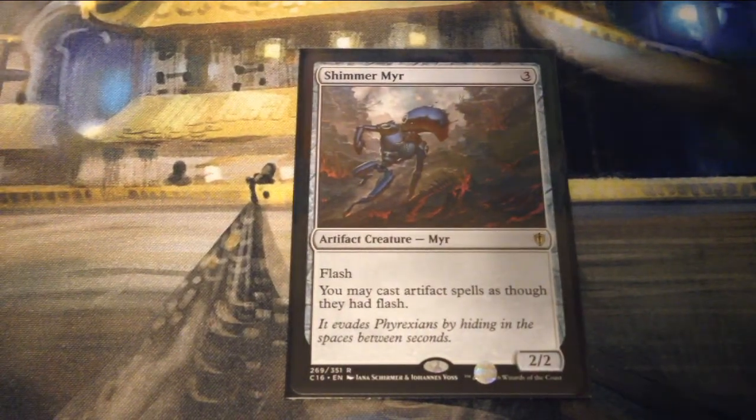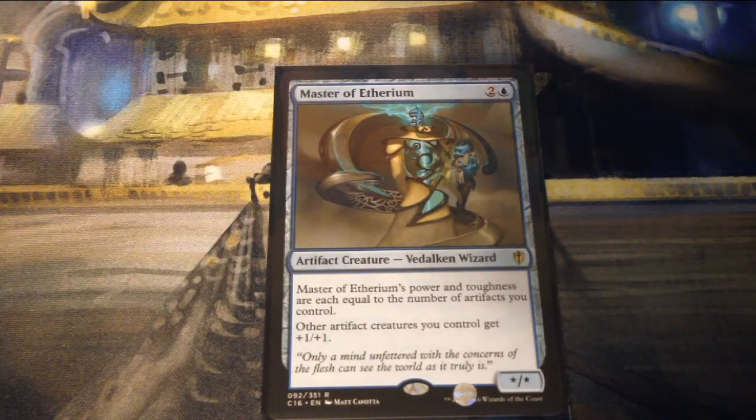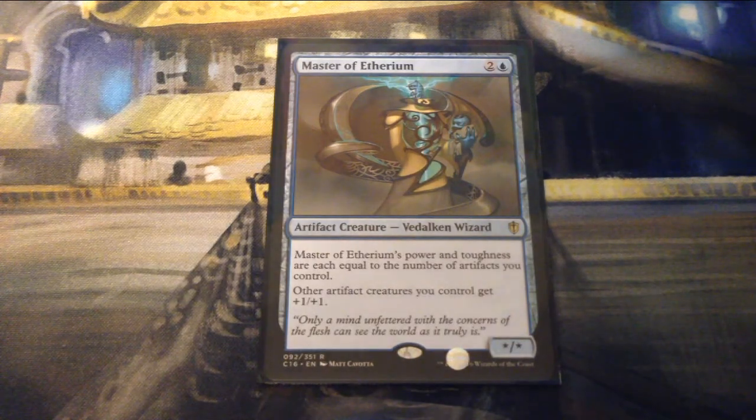Shimmer Myr is three mana for a 2/2 Myr with flash — you may cast artifact spells as though they had flash. Master of Etherium is two and a blue for a star/star artifact creature Vedalken Wizard — its power and toughness are each equal to the number of artifacts you control, and other artifact creatures you control get plus one plus one.